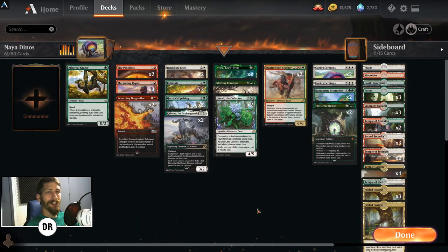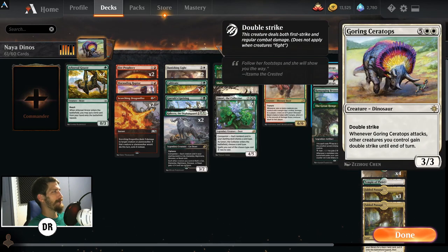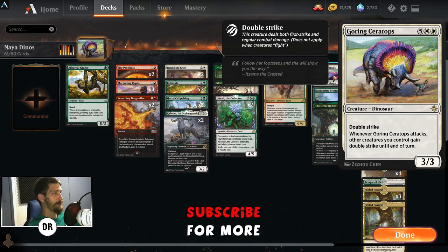Hey everybody, my name's Chance. Today we're gonna be taking a look at Naya Dinos, and this is mostly to celebrate the fact that we have Goring Ceratops back in standard. That's right — this seven mana 3/3 with double strike reads: whenever Goring Ceratops attacks, other creatures you control gain double strike until end of turn.